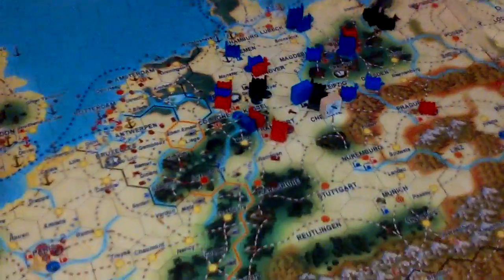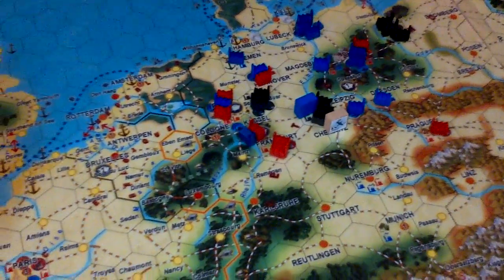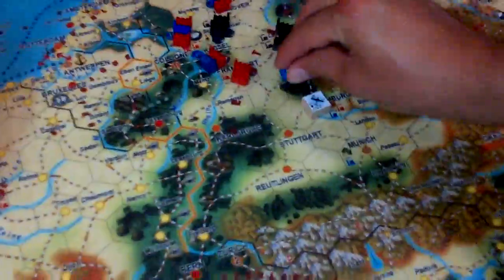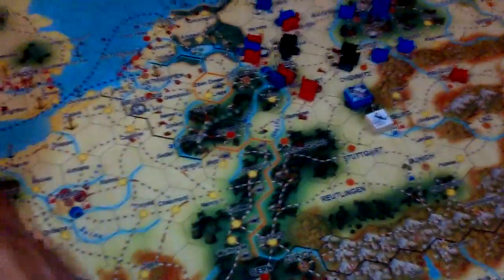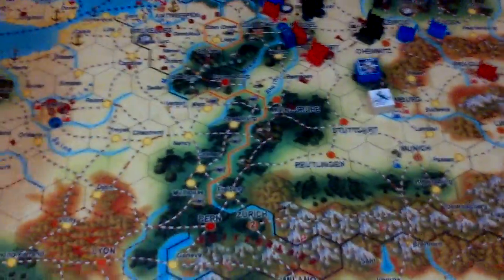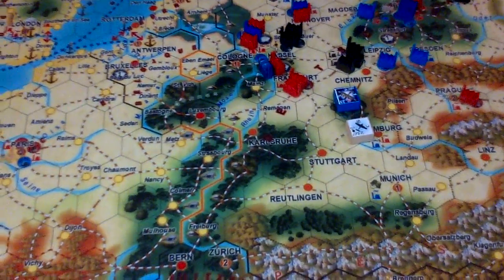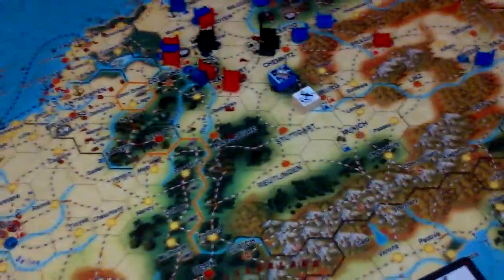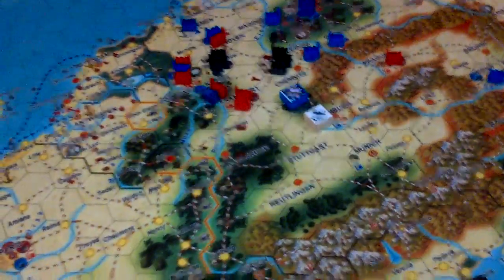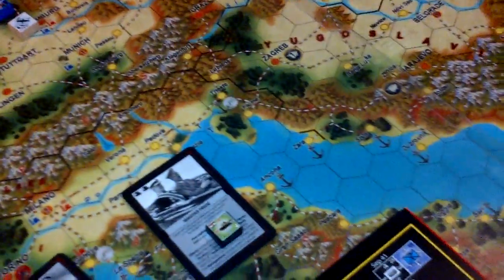German interceptors will automatically be deployed there — this is just a simple simulation — and now we start rolling dice. The air battle happens simultaneously, so we will have five dice. German interceptors roll at 5 and 6 against bombers, while bombers roll at only 6 against fighters.